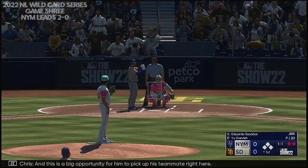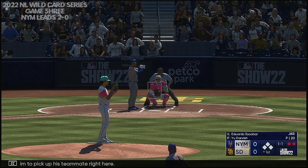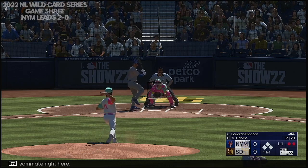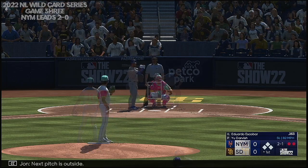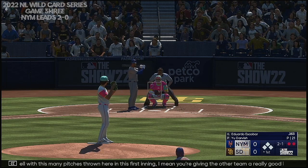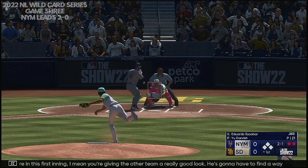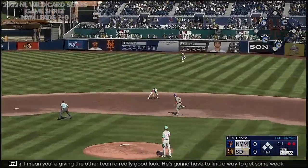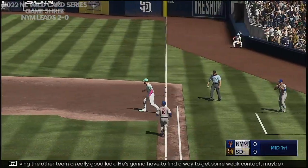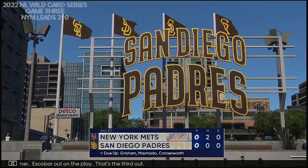Next pitch is outside. With this many pitches thrown in this first inning, you're giving the other team a really good look. He's going to have to find a way to get some weak contact, maybe a swing and miss. Get into that dugout and hit the reset button. Over to Hosmer, Escobar out on the play. That's the third out.